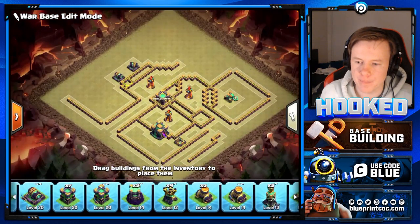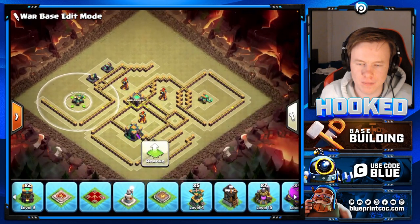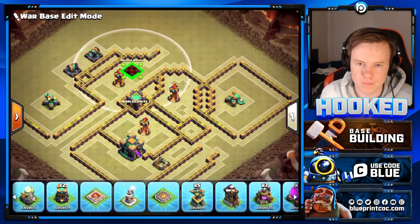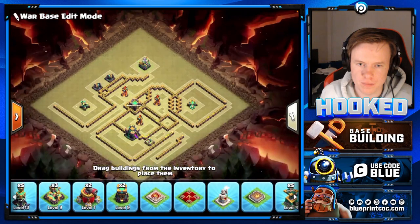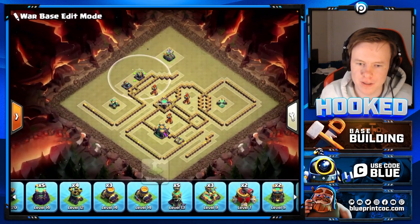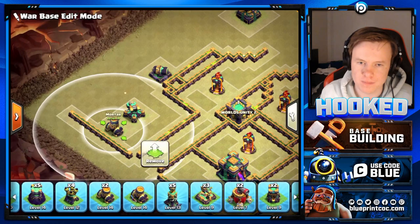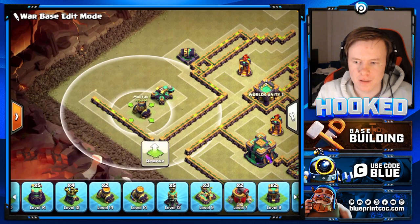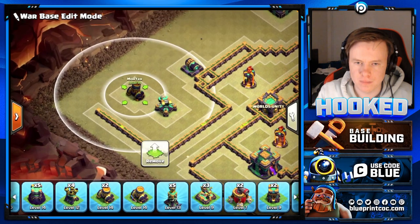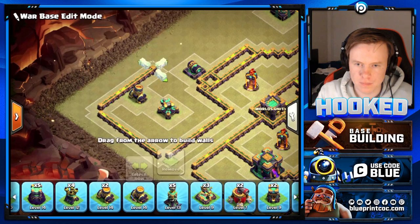On the nine o'clock side of the base here I'm going to do a scatter compartment with the core inferno, and probably the eagle up around this side. The base is slowly but surely coming together. Again I'm using the two-tile gap in front of my scattershots to leave space for teslas and giant bombs to bait suis.